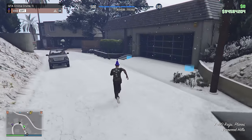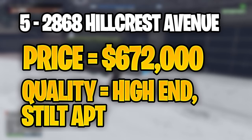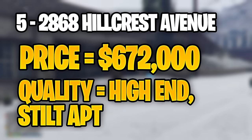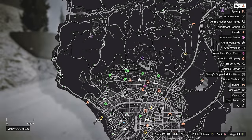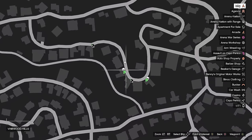For the number five spot, we have the 2868 Hillcrest Avenue Apartment. The price of this apartment will cost you $672,000 — just nearly $200,000 more than the Eclipse Towers apartment. Like one of the other apartments in this list already, this will be a stilt apartment, so you guys can expect some pretty similar interior. Honestly, I do not mind it — the stilt apartments are always pretty good.